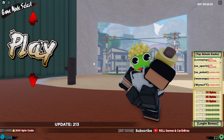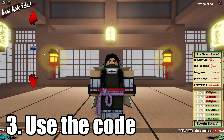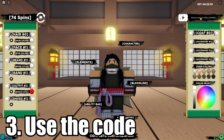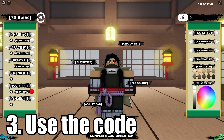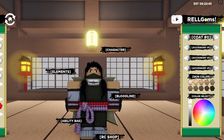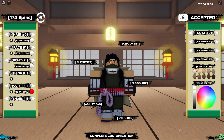Once you've completed steps one and two and have the required requirements, go to the menu and type out the code: 'raw gems.' That's the code right there. Type it in, hit enter, and once it says 'accepted' you should get the reward.